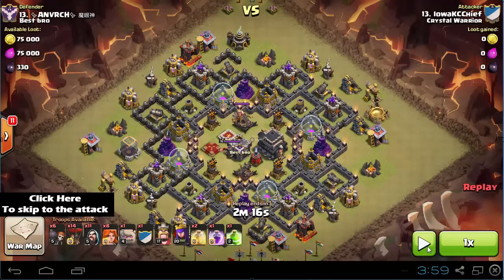Hello everyone and welcome to another Valkyrie attack episode. This time we're going to see Lowa attacking a Max Defense Stonehold 9 for 3 stars. Before I start the plan, I wanted to ask you to tell me in the comments which types of attacks you like the most.